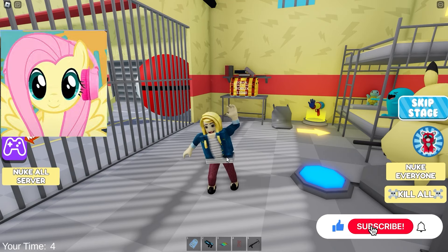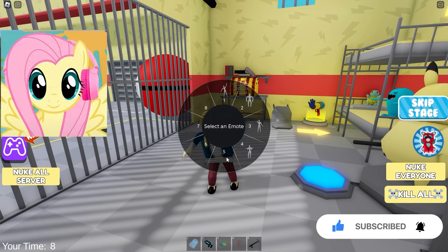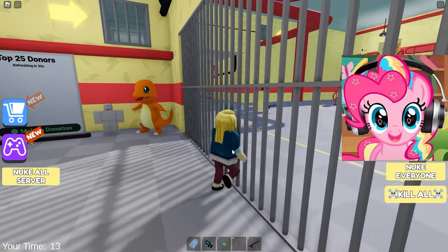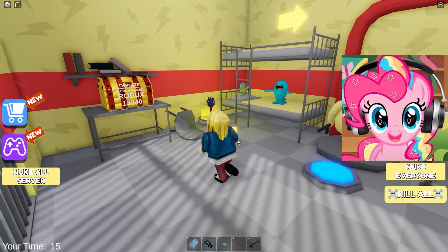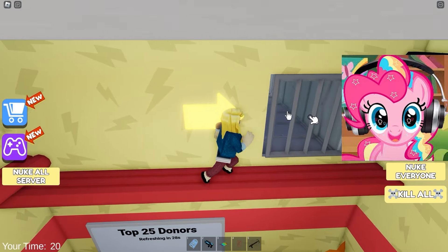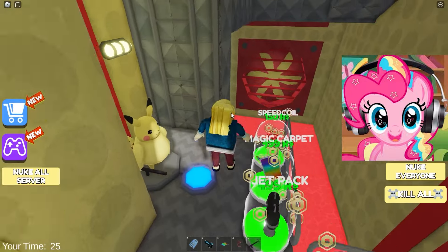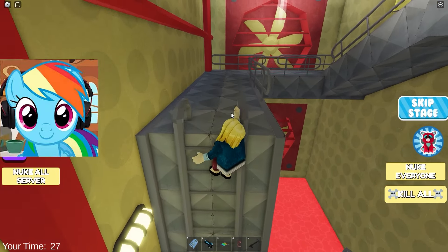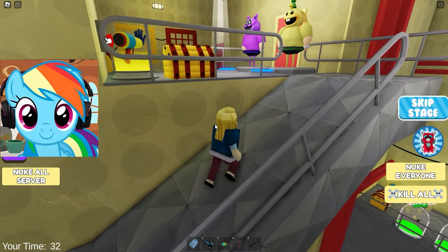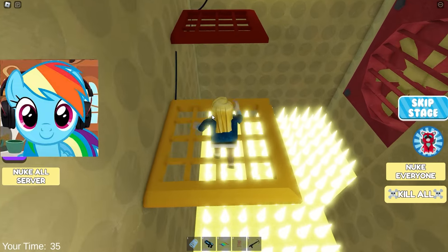We are almost at the finish line! Only a little more and we will be able to get out through this iron door! Oh my god, there he is! It's a huge Anger robot! Let's kill him! To defeat him, we must shoot in the hands! In his hands is his main weapon. If he doesn't have them, he won't be able to beat us! There's not much left! You could say he's only half healthy! Let's get him and get out of here! I think he'll be very angry if we beat him! Ha ha, just a little bit!